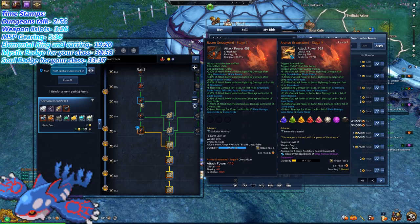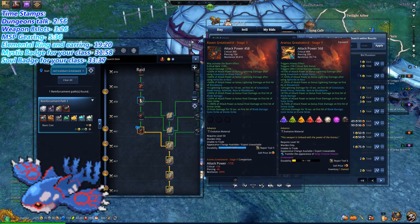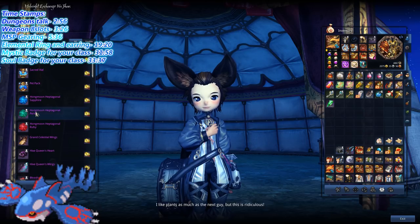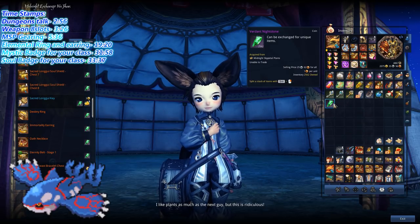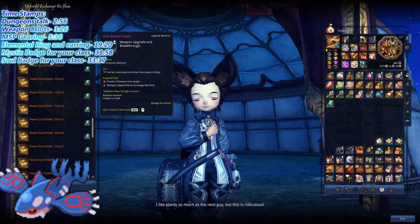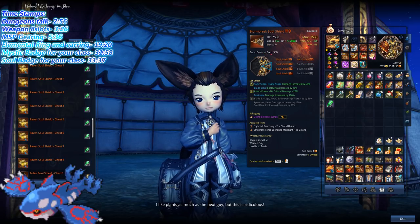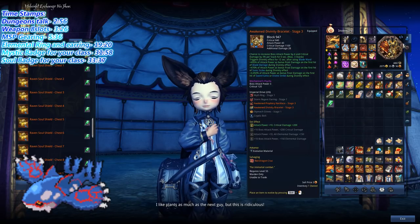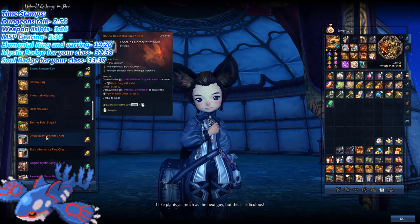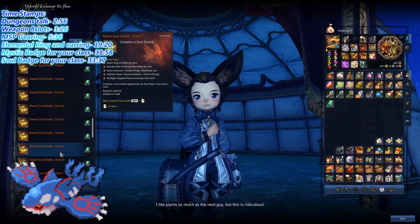Once you get to Raven 3, stop real quick. At Raven 3 you get amazing buffs depending on your class. Then you want to go back and keep farming the green little crystals, because these green Valiant Night Stones allow you to buy Raven Soul Shields. Raven Soul Shields are really good especially at the beginning — they are the third most important item in the game. Your Soul Shields are extremely powerful, so as soon as you get to Raven 3 and get your accessories, do not upgrade the belt, do not upgrade the bracelet — go ham on the Soul Shields.